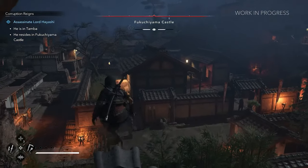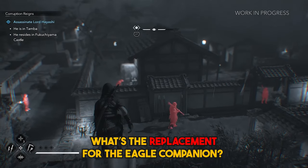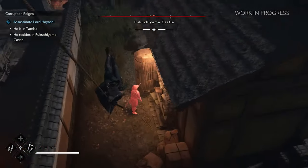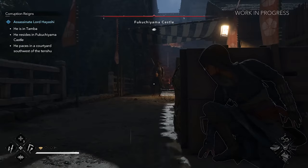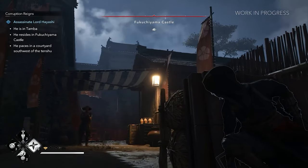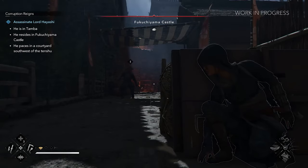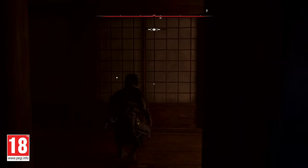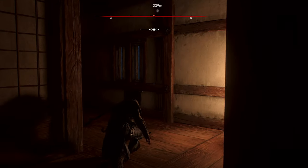Planning your approach has never been more important. For the first time in the series, shadows actually matter. Dynamic hiding spots are now created by the interplay of light and shadow. Outside buildings, hiding in dark spots will make you harder to detect, but inside buildings, you can extinguish light sources to plunge rooms into darkness, turning Naoe into a predator hunting her prey in the shadows.